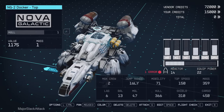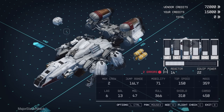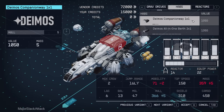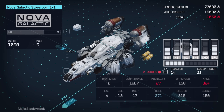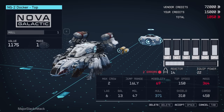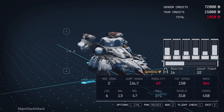To fix the Docker module error, we need to raise it up one level. Remove the fuel tank, shield generator, and Docker module. Then hover over the attach point and go to Halves — find a part that fits and attach it, like the Nova Galactic Storium 1x1. Now hover over the Docker, click Edit, press R to go up one level, click Accept, and place the Docker in the new elevated position. Then reattach the fuel tank and shield generator. No more errors.